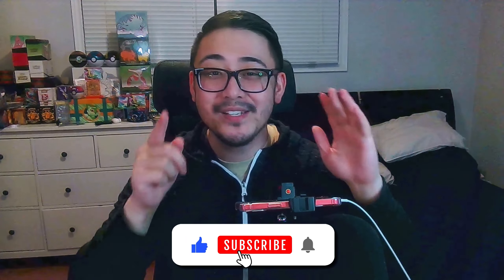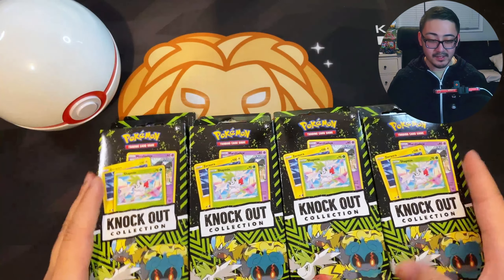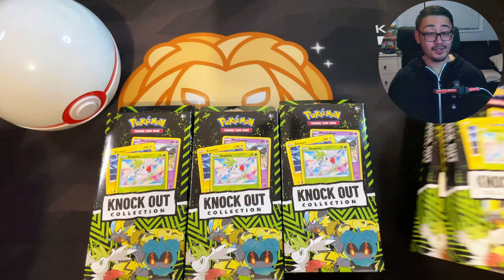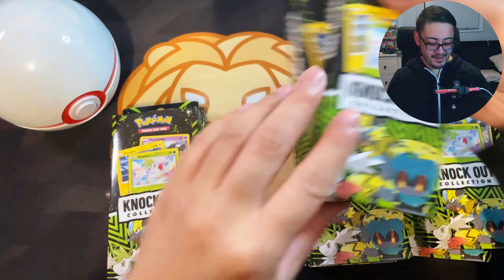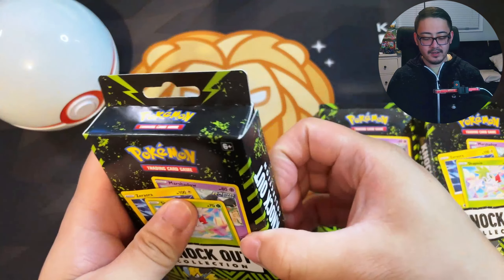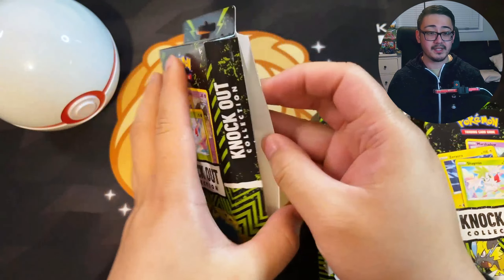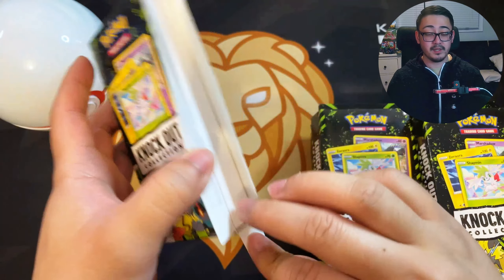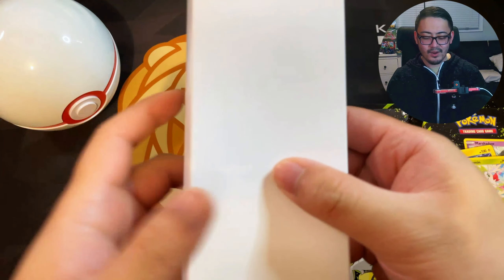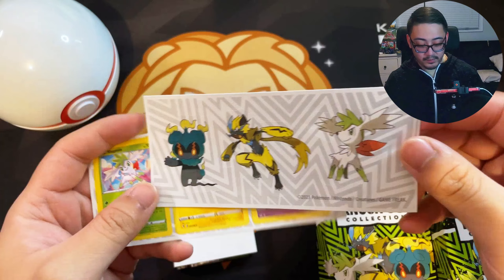Welcome back to a brand new video. Hopefully you guys are having a wonderful day, and today we got ourselves like 8 knockout collections of Pokemon cards. I've never seen these before — I've only seen other people opening them but never gotten a chance myself. So once I saw a whole stack I decided to pull the plug, hoping we get some good luck and pull some bangers. I did look online first and saw someone opening Evolving Skies, so I went for it. I realized afterwards that each box might have different packs, so it's more like a mystery box. But first off we got stickers — the three mythical Pokemons.